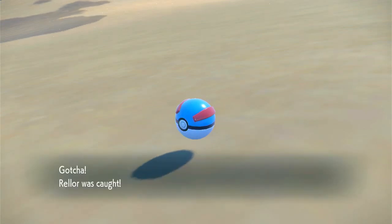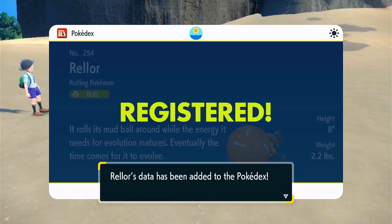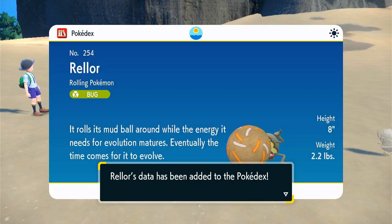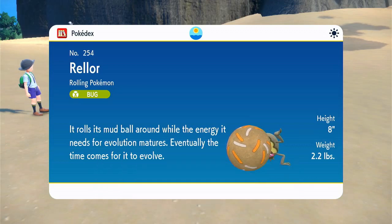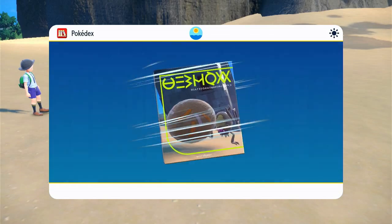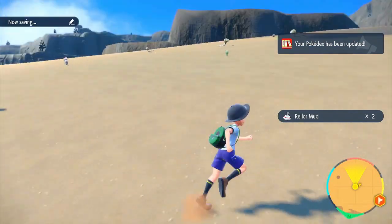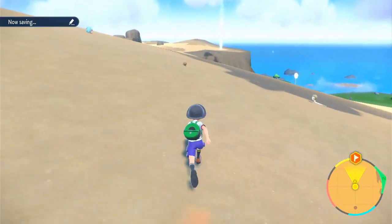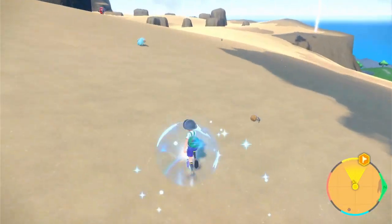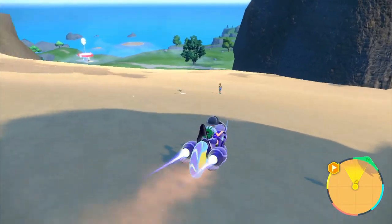I'm pretty sure it's based off a dung beetle — you know, those beetles that push around poop. The Rellor, the Rolling Pokemon — a Bug type! 'It rolls its mud ball around while the energy it needs for evolution matures, eventually the time comes for it to evolve.' I wonder what happens when it evolves — do you think the evolution might be the Titan Pokemon? Because it might be rolling something really heavy and causing an earthquake. Just a guess. There it is, just rolling around happily.